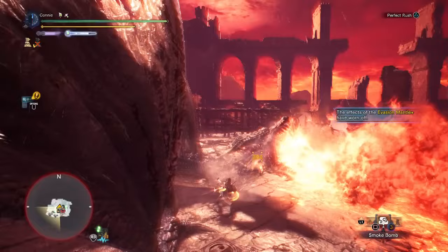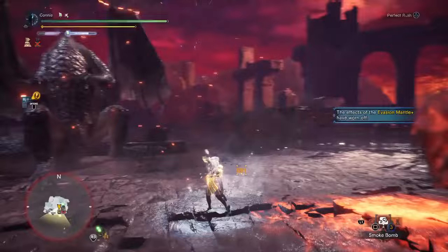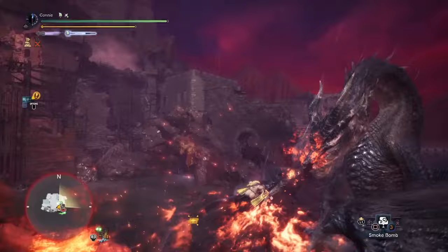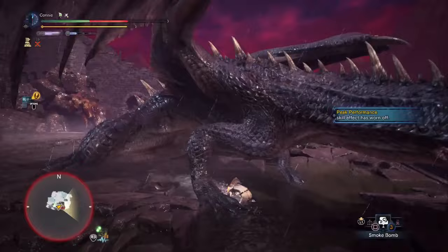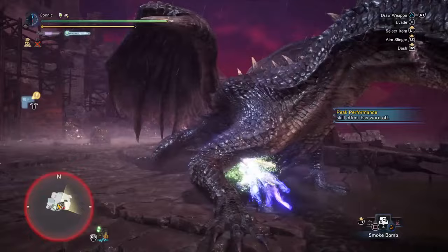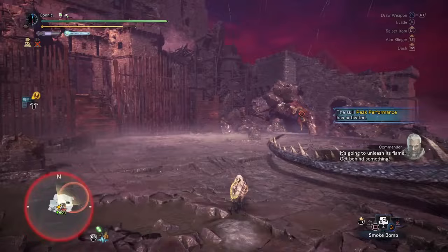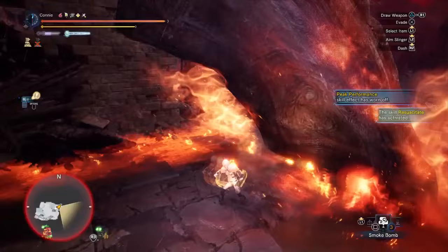The first few hits of the Flurry Rush do decreased part damage — sort of the opposite of how Insect Glaive does increased part damage on its Pogo. What that means is that even if you focus the head entirely, like we've been doing with other weapons, if you're using a lot of the Flurry Rush move, you're not going to break the horn. You'll notice that even though we've hit pretty much only the head, we didn't get the horn break.